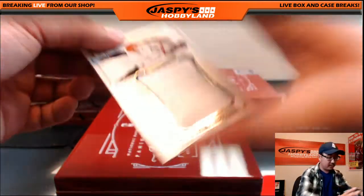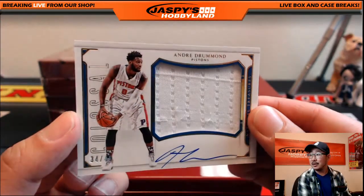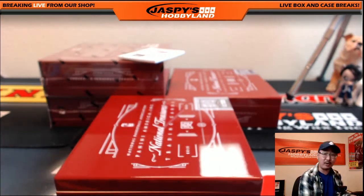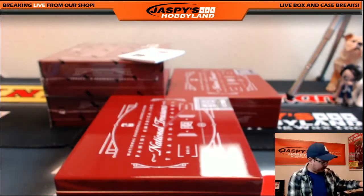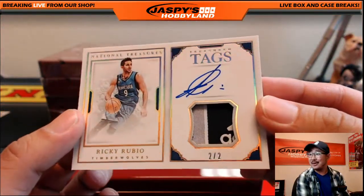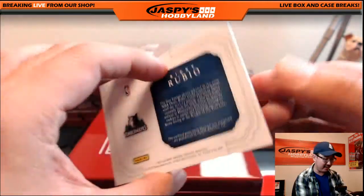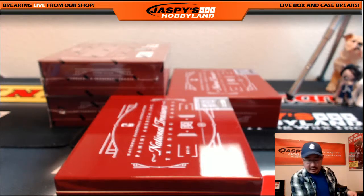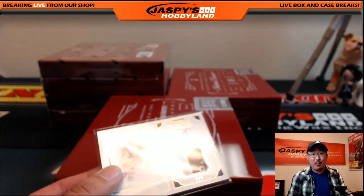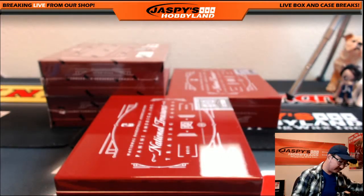Alright, two more to go. Colossal — Andre Drummond, 34 out of 49, colossal jersey and autograph for the Pistons, Michael Tran with that one. He went out with Jennette McCurdy for like a week — you guys remember that? Sam and Cat, she was Sam. Ricky Rubio — dos a dos, two out of two! Treasure Tags autograph with part of the Adidas logo in there for Ricky Rubio and the Minnesota Timberwolves. Very nice — Alex V., Glowbug, with the T-Wolves, two out of two. All aboard the Big Hit Express, whoop whoop! That was box two, two more to go.